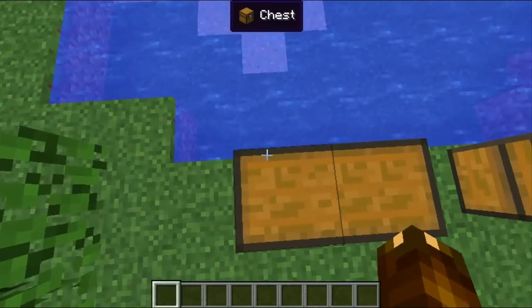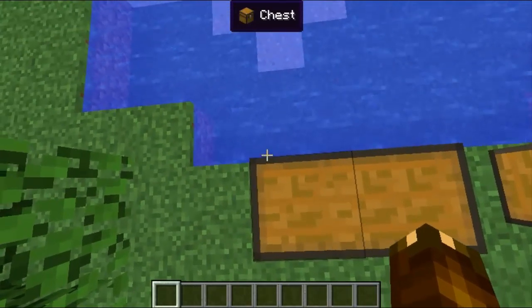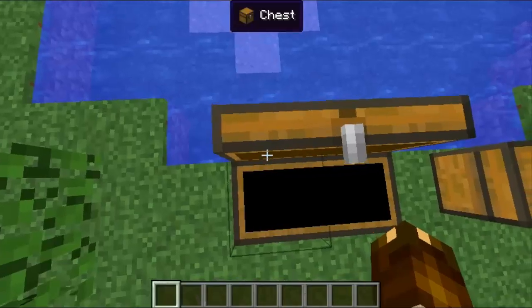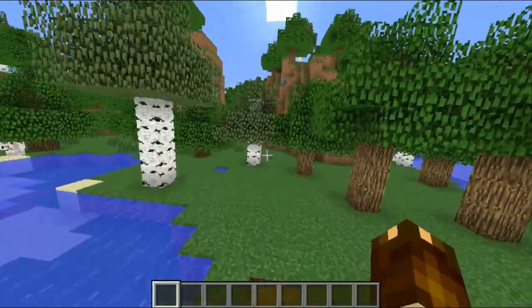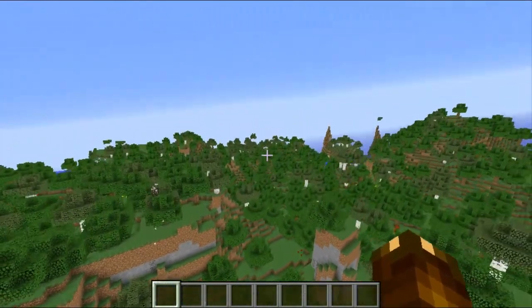Basically, let's say your hitmarker is on the chest — your hitmarker could wave off the chest, but you could still open it. It just kind of messes with your world and makes it look like this.